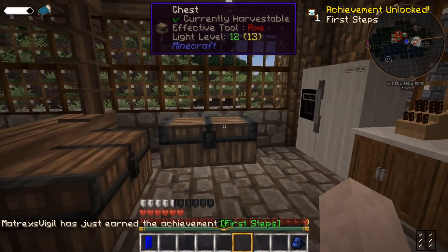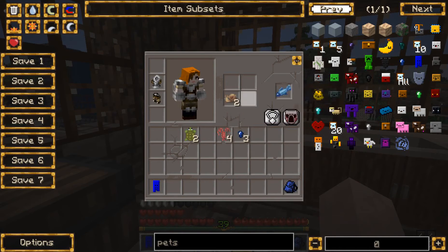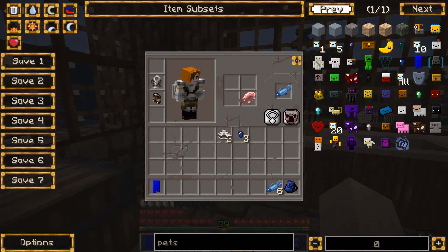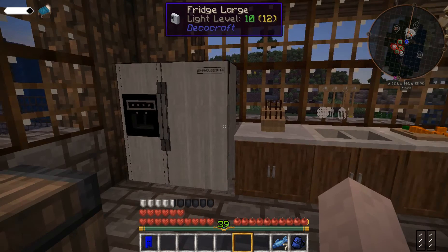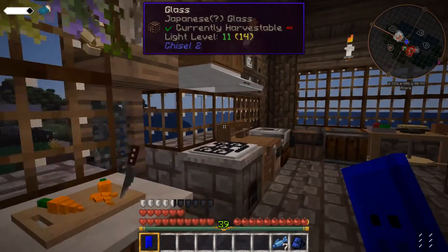First steps — hooray! So we want to have raw fish in our inventory so it has something to eat. We can turn shrimp into fish, and probably clams. That's just for compatibility issues. What does this squid pet do? Water breathing, underwater vision, swim boost. Let's check this out. Uh-oh, it's getting dark. Let's sleep in our bed to reset our spawn point.